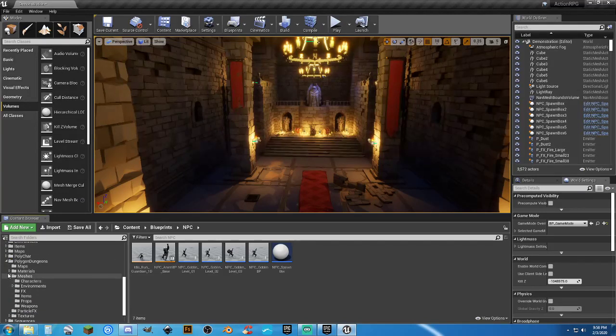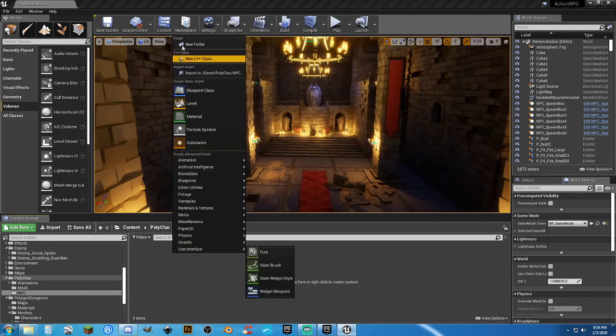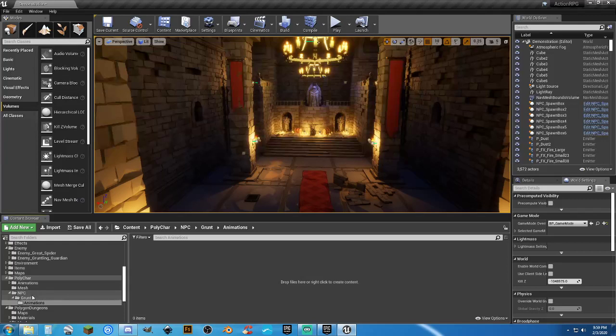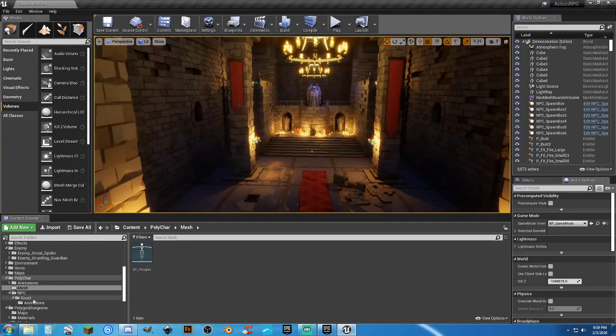Let me go in here and create a new folder structure. Polycharacters, Animations — let's create a new folder in polycharacter for NPC, and why not, let's do Grunt Animations. Because we already have that set up to work on a regular skeleton — the regular SK Polygon skeleton. The reason why I do this is so I can bring other asset packs in here without changing the animation blueprint structure. I just retarget them or reassign the skeleton, and I can control a lot of characters.